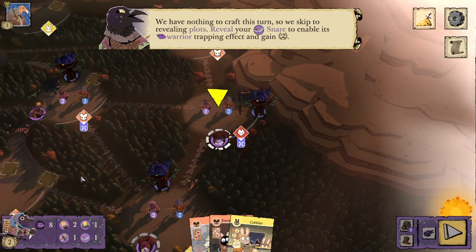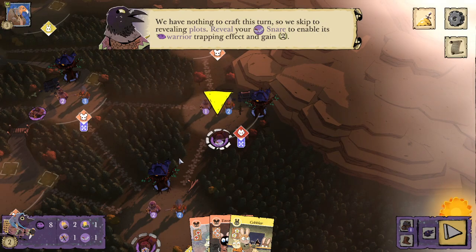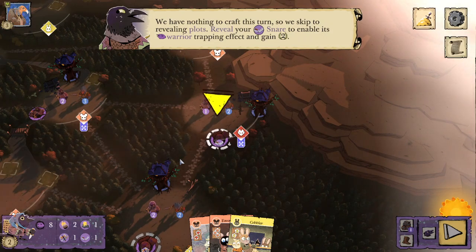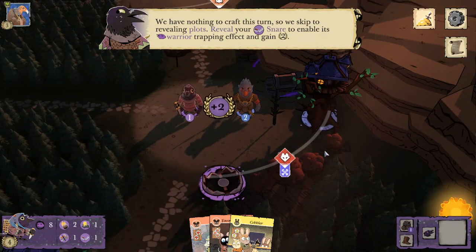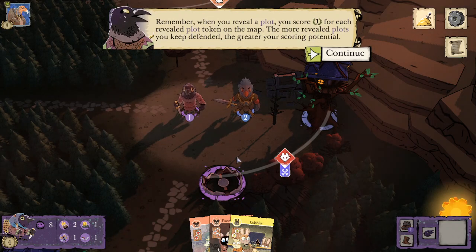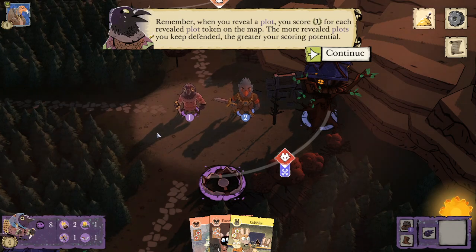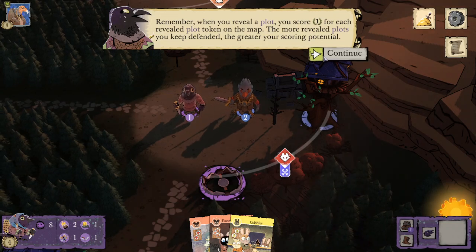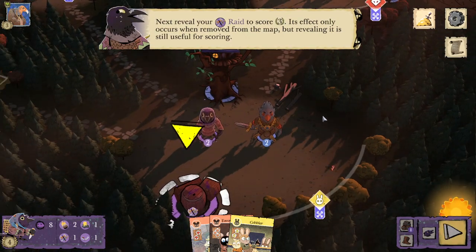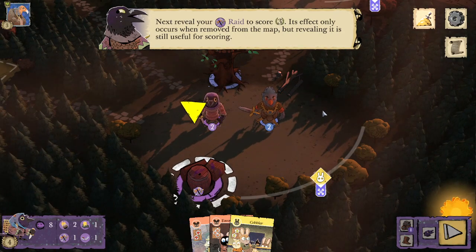We have nothing to craft this turn, so we skip to revealing plots. Reveal your snare to enable its warrior-trapping effect and gain two victory points. Oh, it's literally just a bear trap! When you reveal a plot, you score one point for each revealed plot token on the map. The more revealed plots you keep defended, the greater your scoring potential. That's very hard to do with your low warrior count, and once those plots are already flipped you don't even have embedded agents anymore.